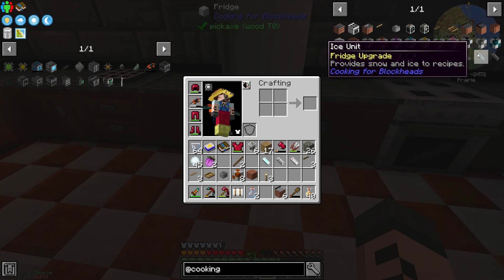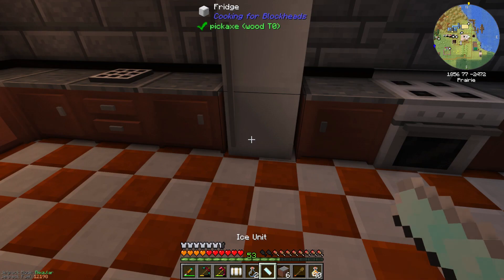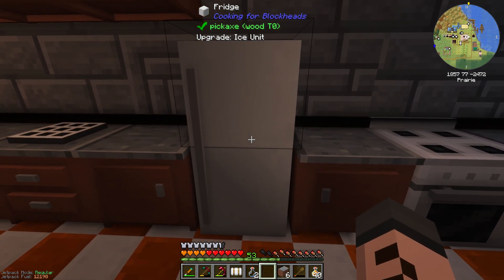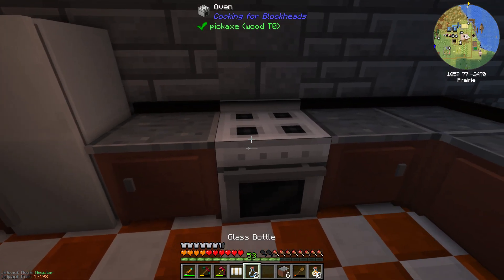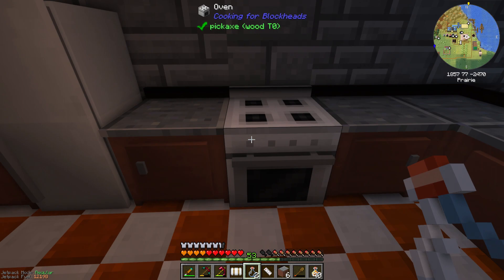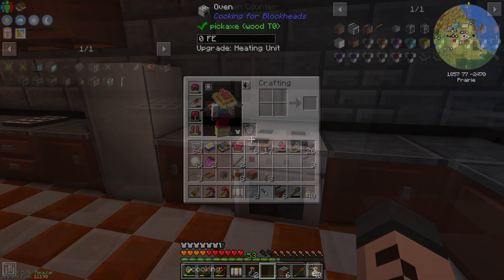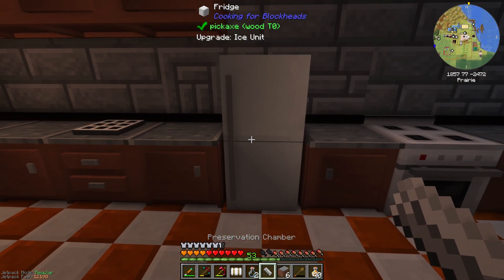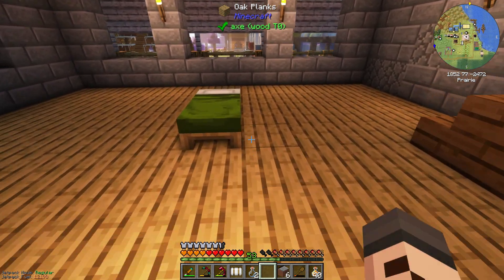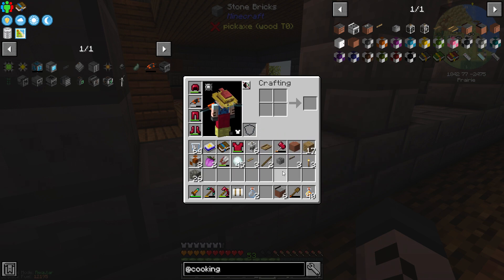A fully upgraded kitchen — all the mod cons, no expense spared. So what's left in our backpack? The toaster, of course. Where are we going to put it? I'm fond of putting toasters in the corner — I think they look good there. A toaster's great because it lets us make toasted bread very quickly in the kitchen. And already, look — we've got so many recipes we can start making.